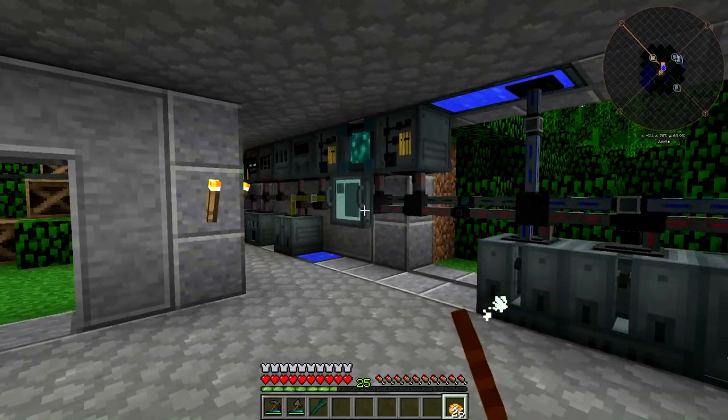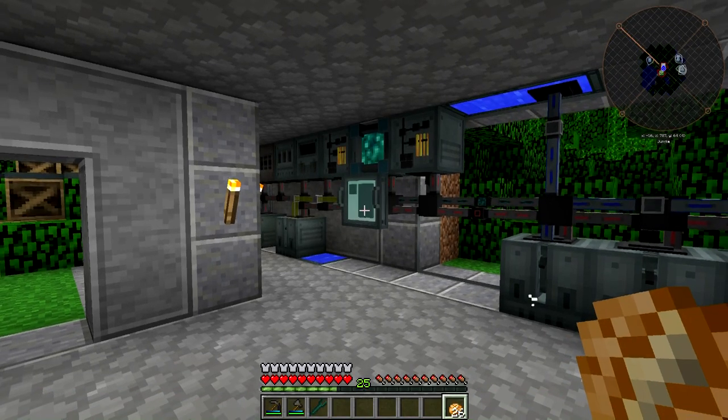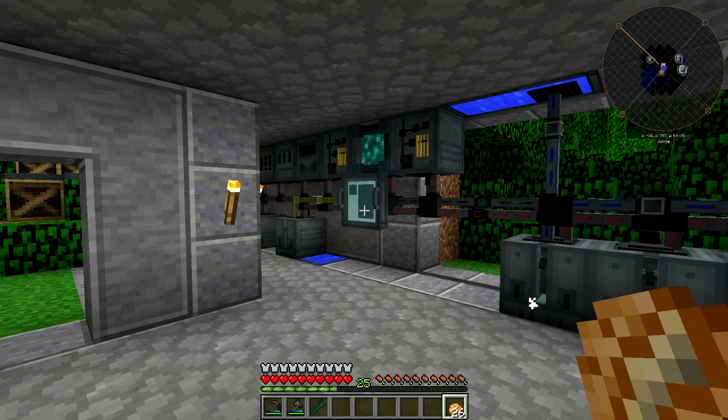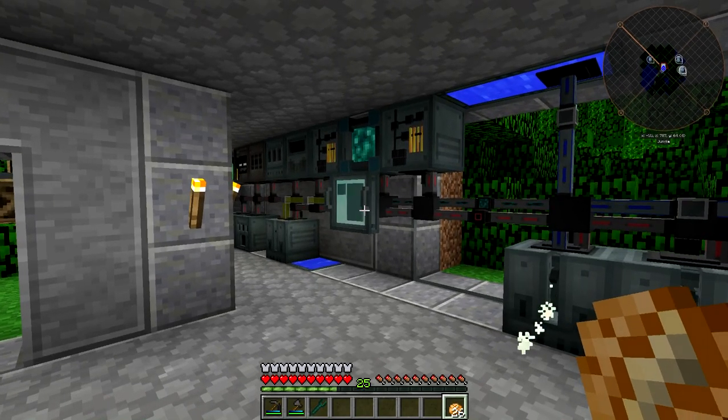What is going on guys? We are back playing some more Surviving with Ender IO, and today we are going to be discussing the Powered Spawner, which pretty much does exactly what its name says. You give it power and it spawns a specific mob that you designate when you're crafting it.